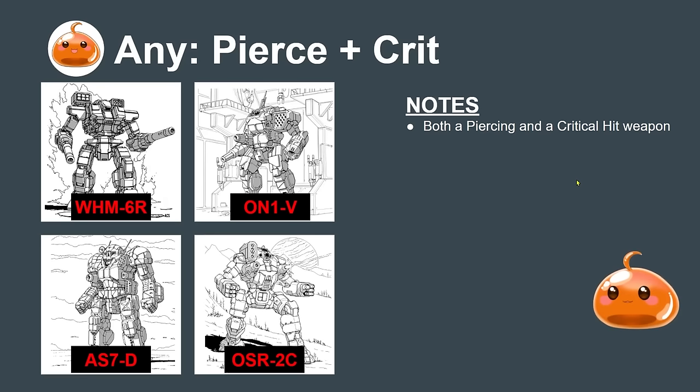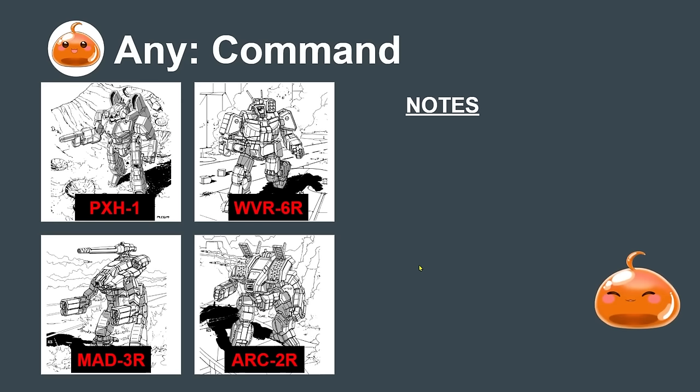The pierce-crit archetype mixes both a piercing and a critical hit weapon, making these mechs easy to slot into lances because they're self-sufficient. The Warhammer breaks armor with PPCs then follows up with SRMs. The Atlas uses the AC20 to pop open armor then follows up with SRMs. The Ostrac has two large lasers for the pierce and an SRM-4 for the follow-up crit. These mechs tend to make good duelists.